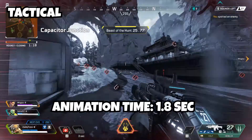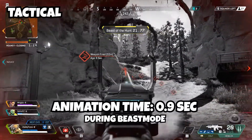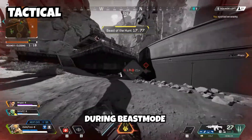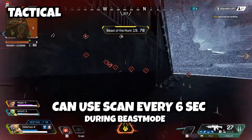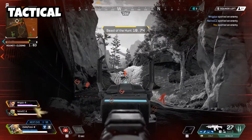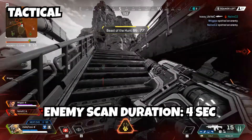It takes 1.8 seconds to activate this ability, but if you're in Beast Mode it takes only 0.9 seconds. One good thing about that is that when you're in Beast Mode you can use this ability every 6 seconds. And another amazing thing is that if you scan an enemy, he will be scanned for the next 4 seconds.